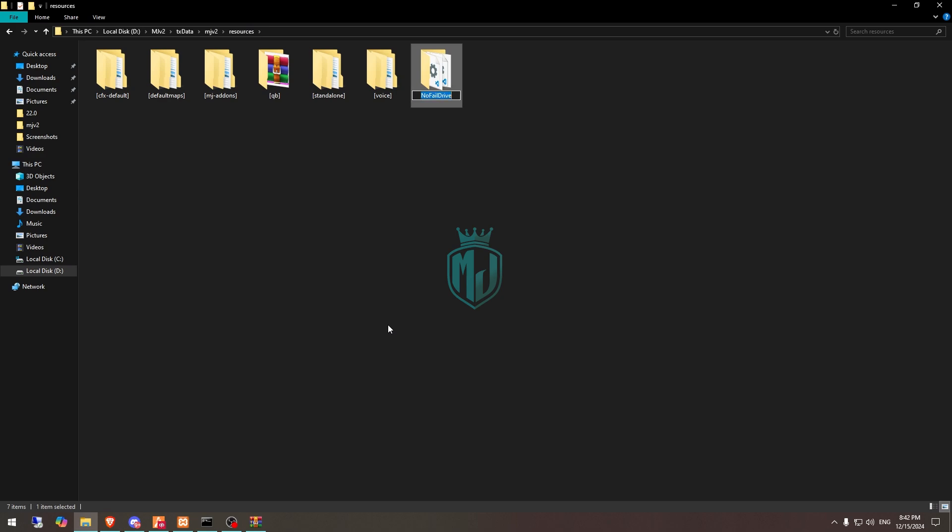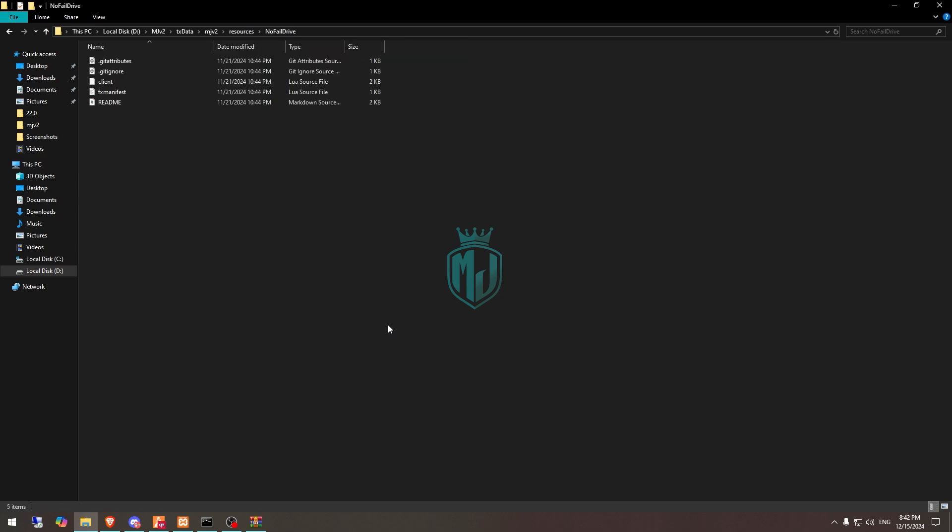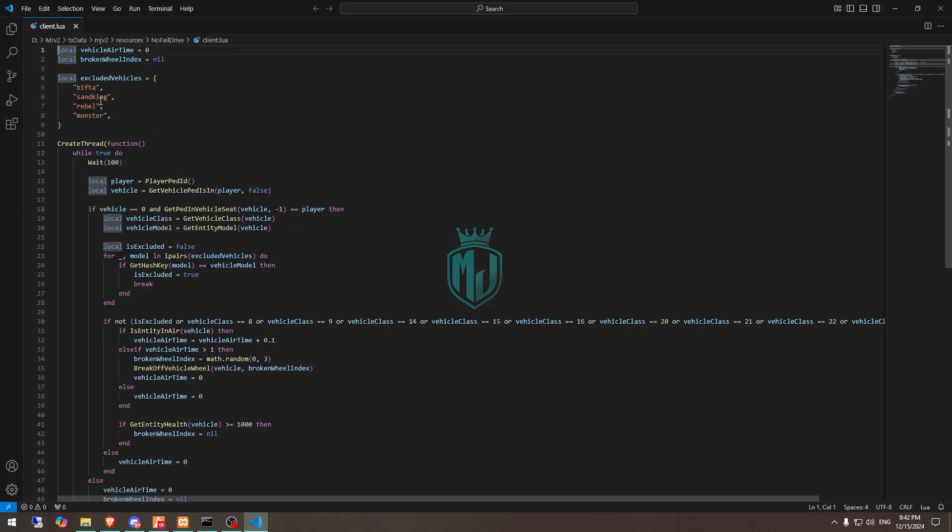After downloading, we need to simply extract this to our resources folder. Then we have to rename it and copy the script name, then go to its client file. Right here you will get to see the excluded vehicles — vehicles like the Saint, King, Rebel, and the Monster.